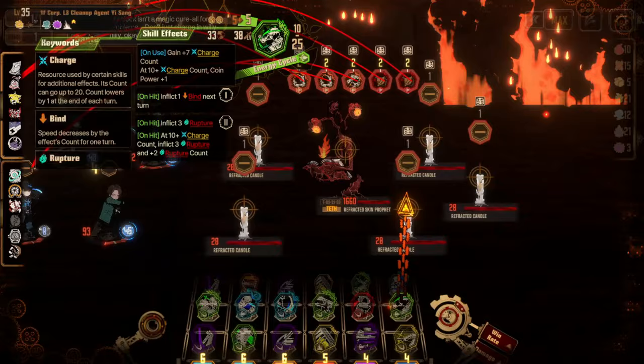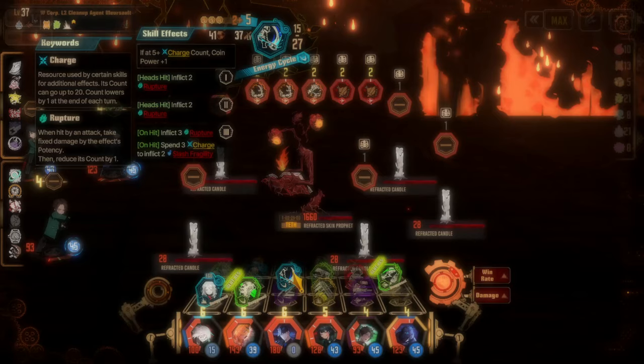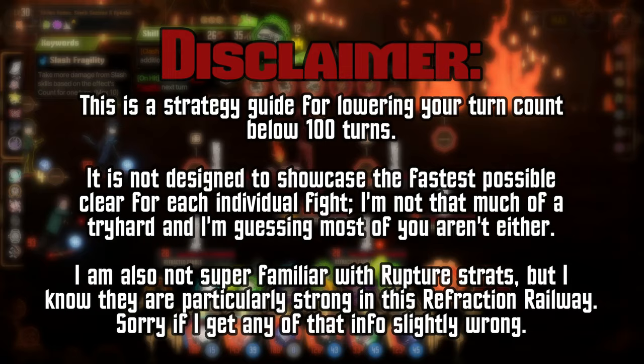Hi, it's me, and today I'll be going over some basic strategy to complete Refraction Railway number 3, Mirror Clock Orange Road, in under 100 turns so that you can earn that fancy looking banner and ID card before the next season. By the time this video is uploaded, you should have just under a month to complete a run in under 100 turns.